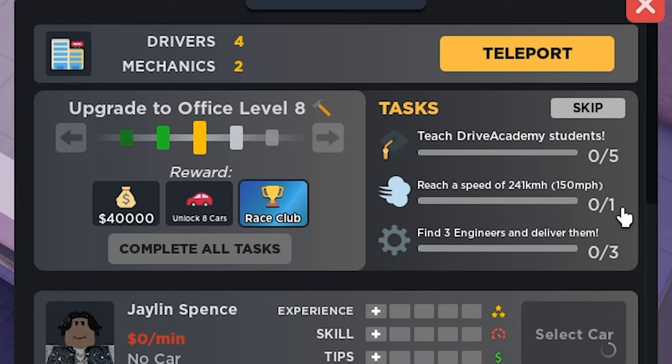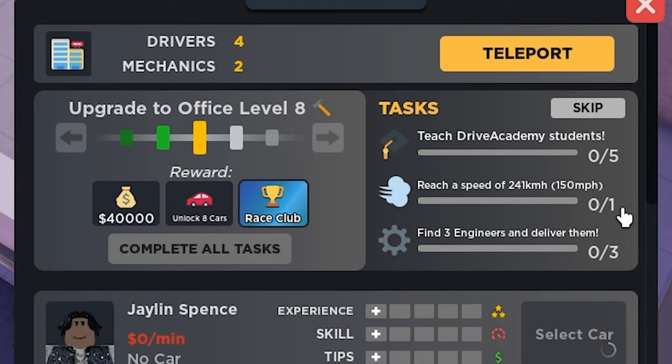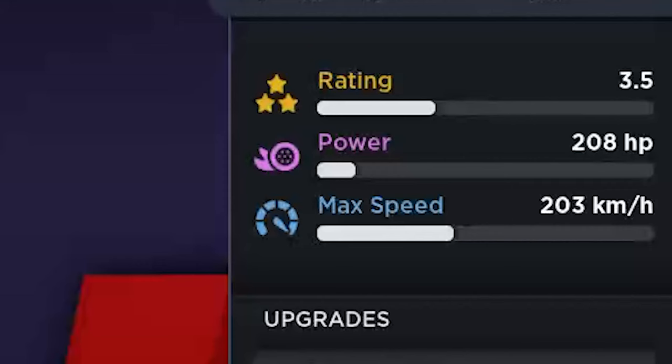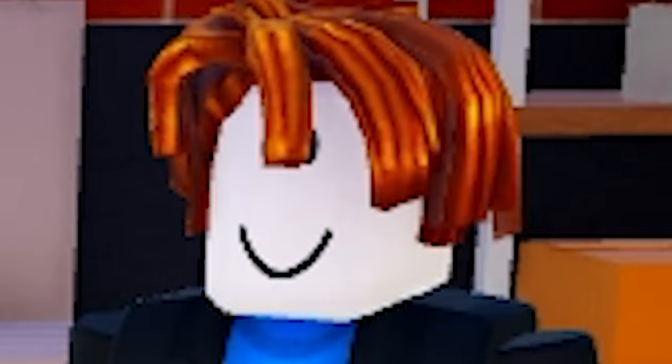Level 8, however, is a different story. Besides teaching 5 Drive Academy students and finding 3 engineers for the office, it wants me to hit 241km/h in a Peugeot. Even with performance upgrades, the Peugeot is not even close to the 241km/h mark. From this moment, I knew I had to tell you guys the truth.